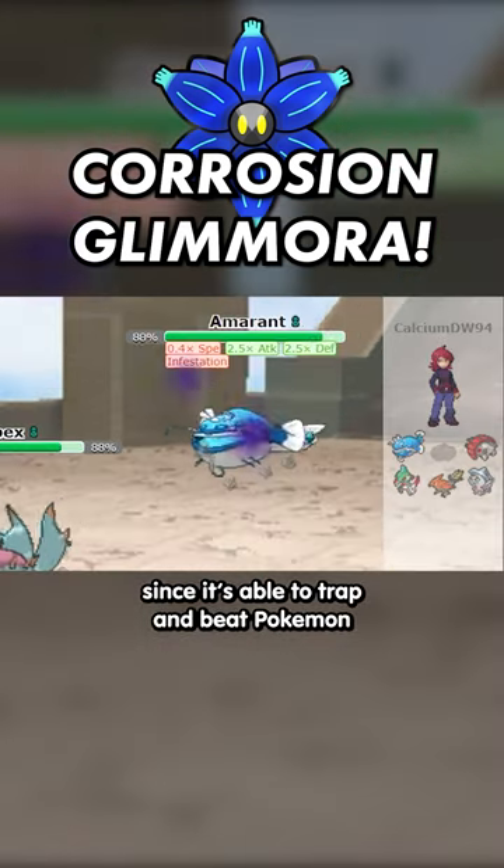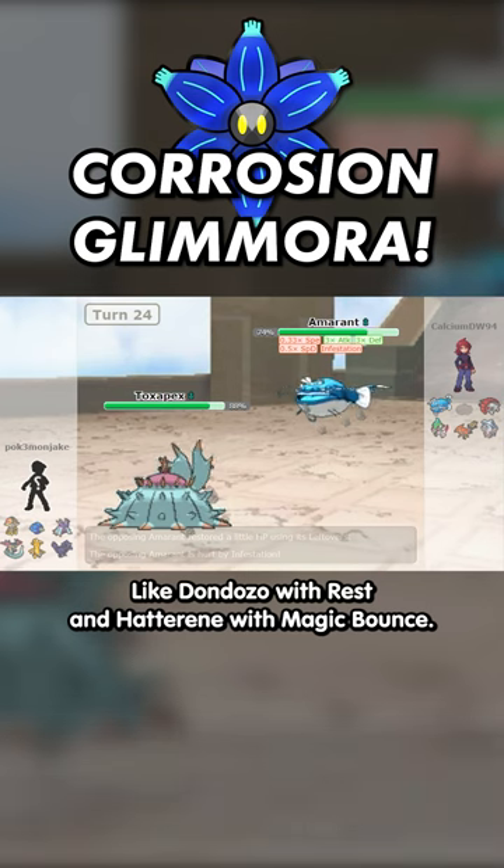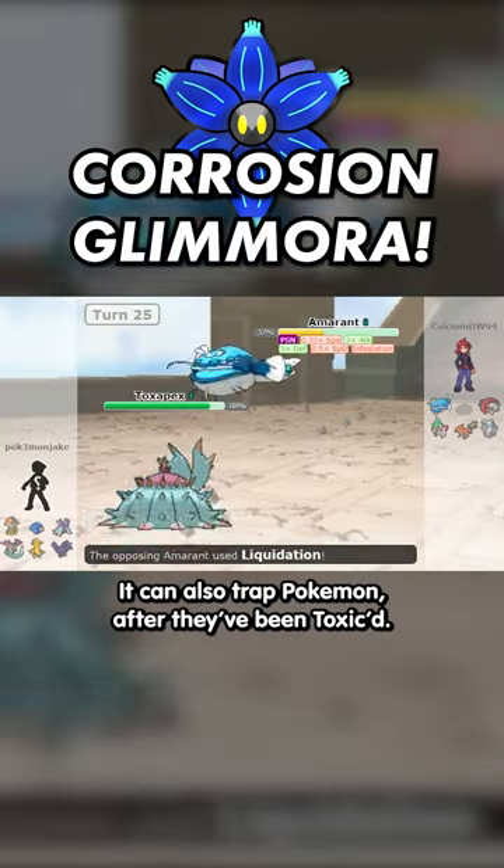Assault Vest with Toxic effects pairs well with Corrosion Glomora, since it's able to trap and beat Pokémon who don't mind Toxic, like Dondonzo with Rest and Hatterene with Magic Bounce. It can also trap Pokémon after they've been Toxiced.